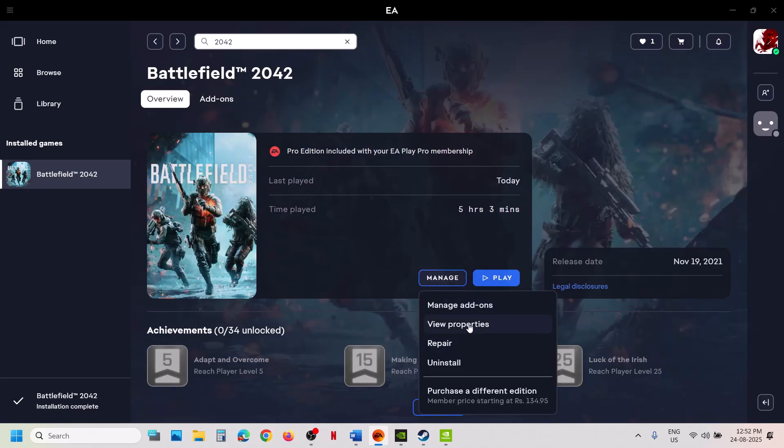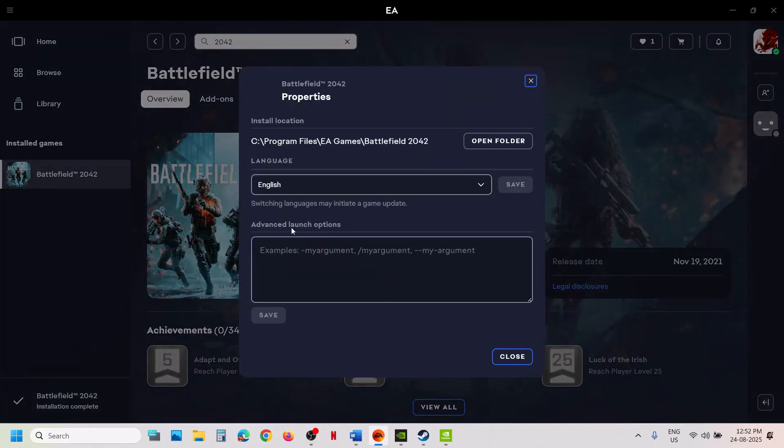If you have the game on EA app, click on it and go to view properties. Type in -DX11, click on save, launch the game and check. If that does not work, try -DX12, save it, launch the game and check. Still not working, remove this and click on save.